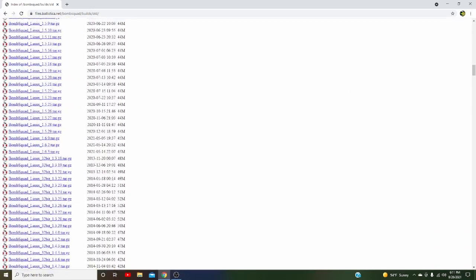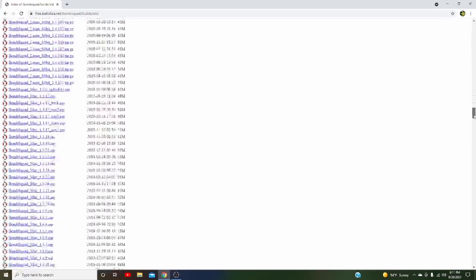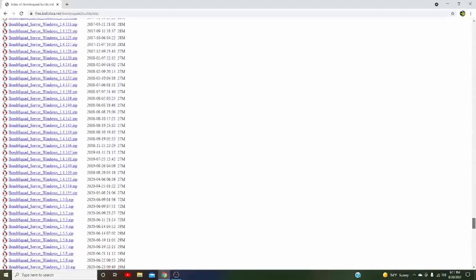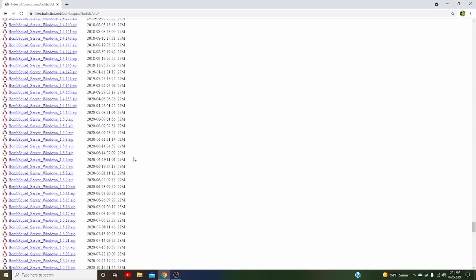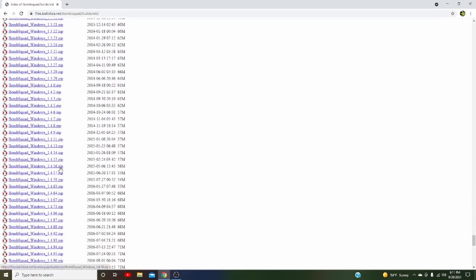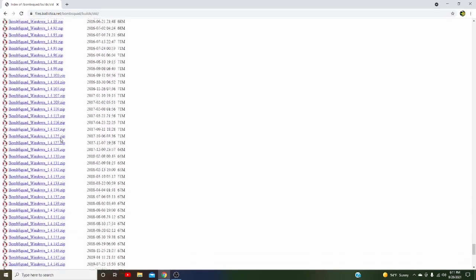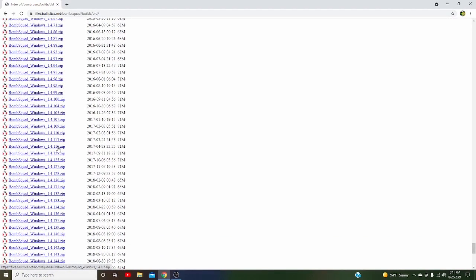If you're using Windows, scroll all the way down to Windows. Only Windows — if you see 'server windows,' don't click on that. What you really want to look for is right here: this is what you're looking for — BombSquad Windows 1.4.116. You can try the other recent files, but I recommend using 1.4.116.